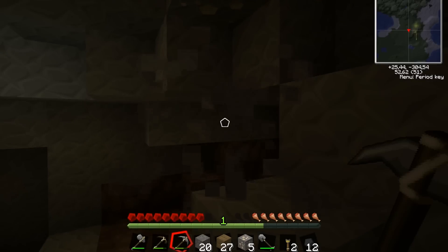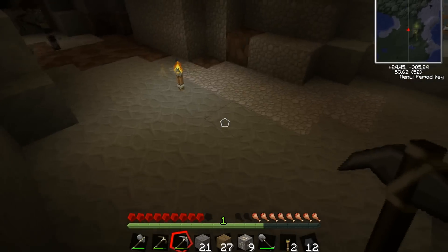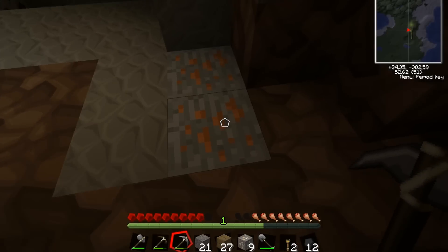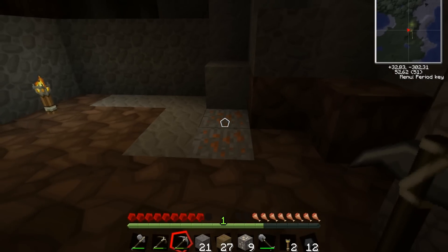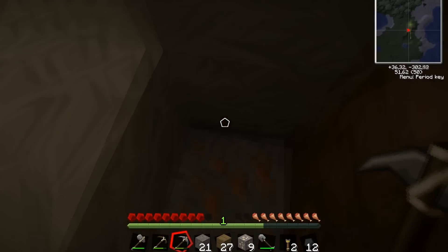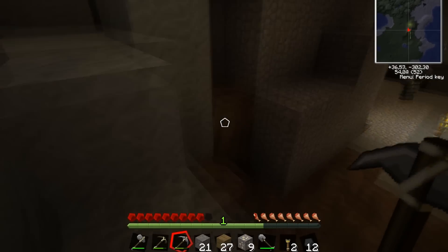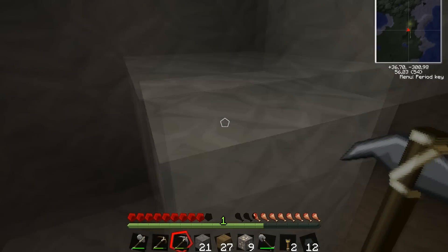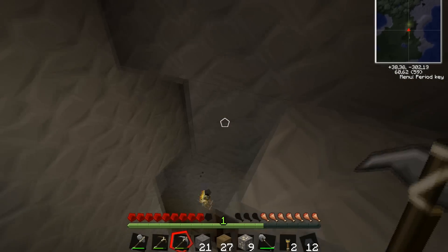I got some food. Make a chest so we can put special stuff there. I'm just gonna go ahead and do that and eat. I don't like the texture pack, we need to update it for the next video — it doesn't support Tekkit yet. This version, I think we need to patch it. I crafted a chest! That's very good!